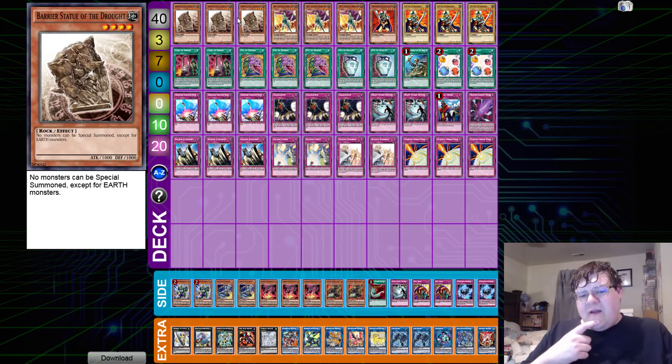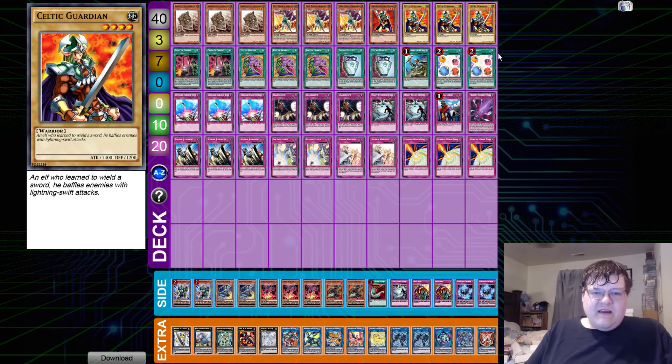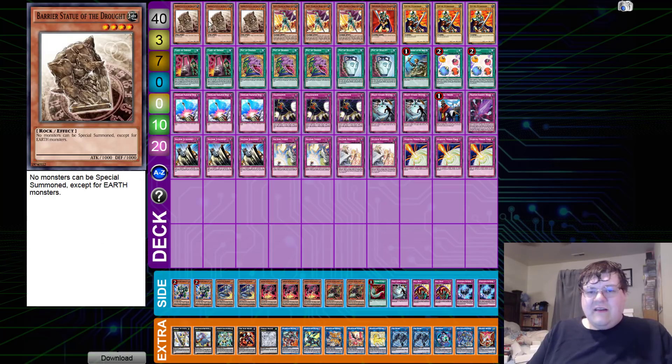It would appear right now that Earth is not getting a lot of love — who would have guessed. Being able to just drop this little guy on the field, protect it, and basically blanket the field — it's pretty good. I'm surprised we're not abusing Fossil Dino Pachycephalo in this deck, but the general consensus is: drop huge beat stick, set five, pass turn. That's basically what your deck wants to do.